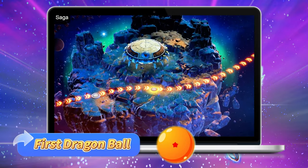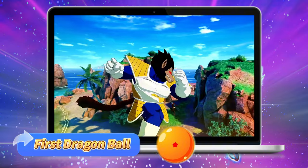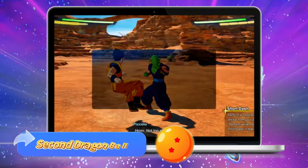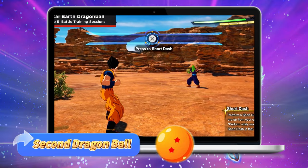First Dragon Ball: Win 10 times in Goku's Saga for Episode Battles. You can set the difficulty to easy and breeze through it. Second Dragon Ball: Complete five battle training sessions as Gohan, with Piccolo teaching you the game's mechanics.